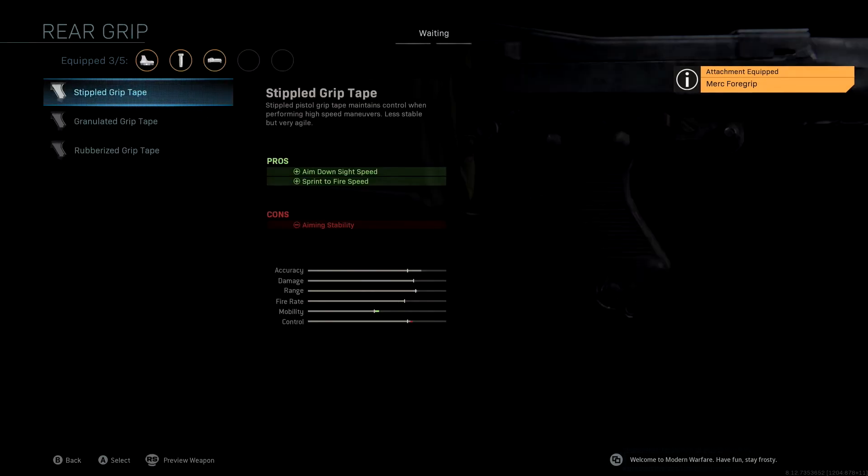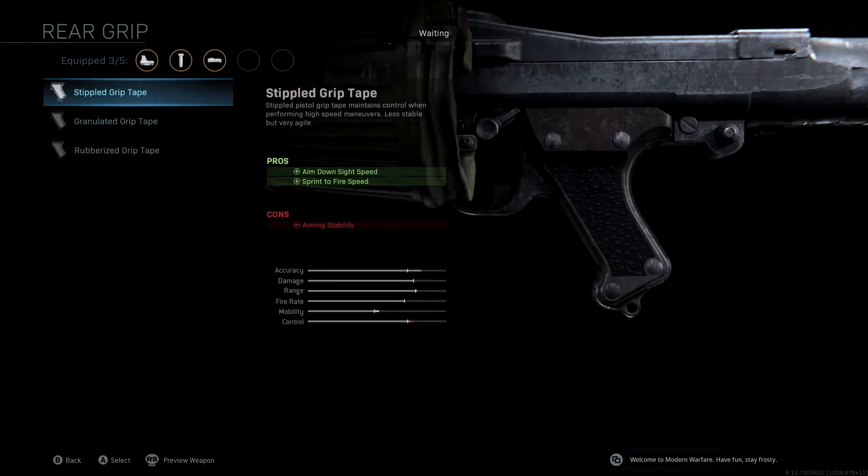The rear grip we're using is Stippled Grip Tape. This also works together with the Tack Laser and the Merc Foregrip — we're getting aim down sight speed, which is really great, but we're also getting sprint-to-fire speed. In close quarters gunfights that sprint-to-fire speed boost is going to be very clutch. With LMGs it does take a long time to both reload and aim down sight, so having those benefits is going to get you a lot more kills.